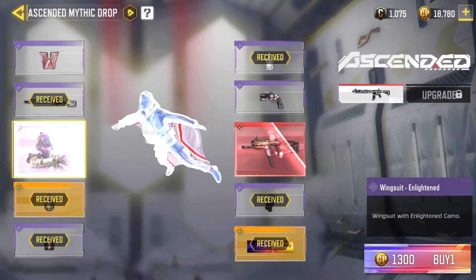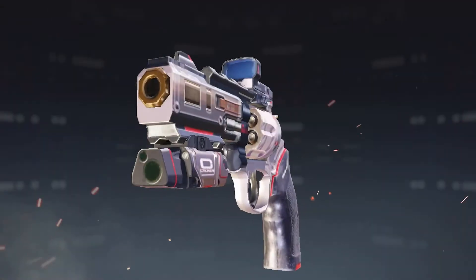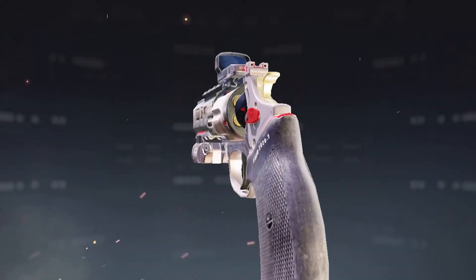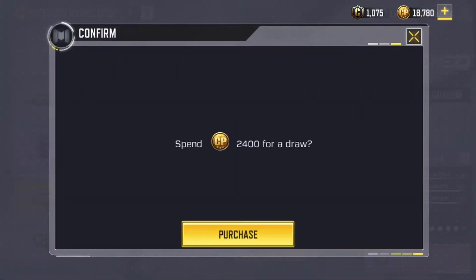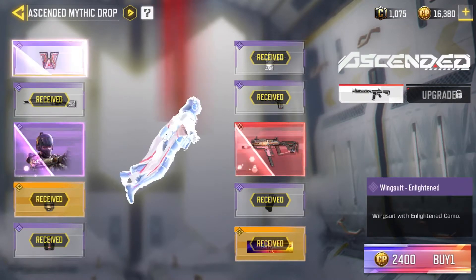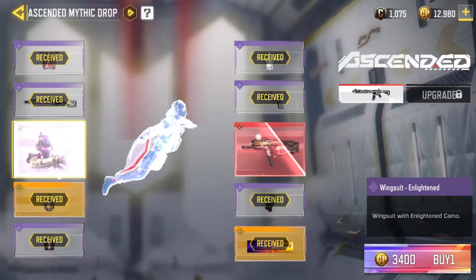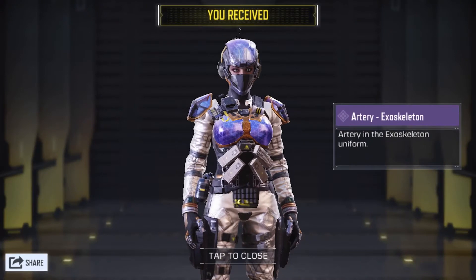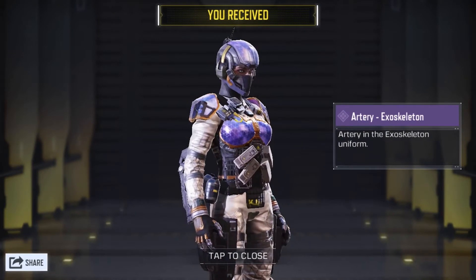So we have the battery skin, the mythic pistol, and the wingsuit. I thought we'd get the wingsuit first but we got the pistol first. The pistol isn't really reactive so it's pretty boring — the only great pistol was the J35 head from the zero-g one. Got the wingsuit, and then we got the character skin instead of the gun.